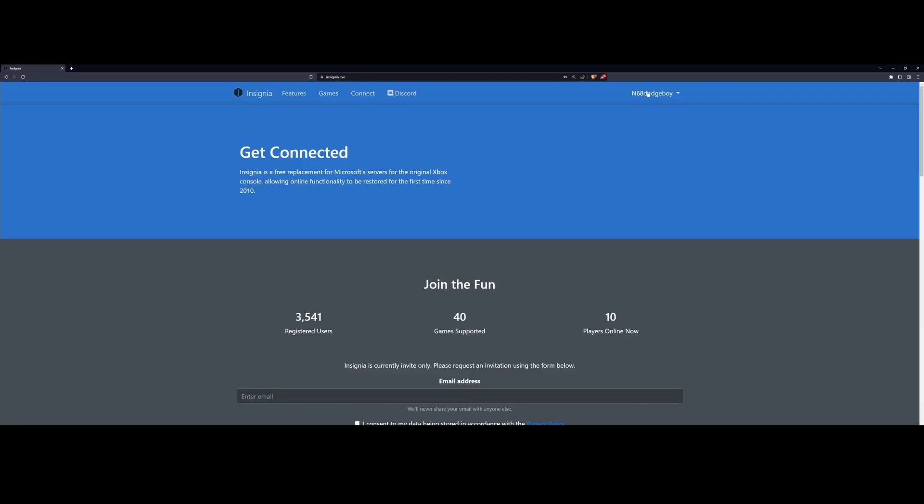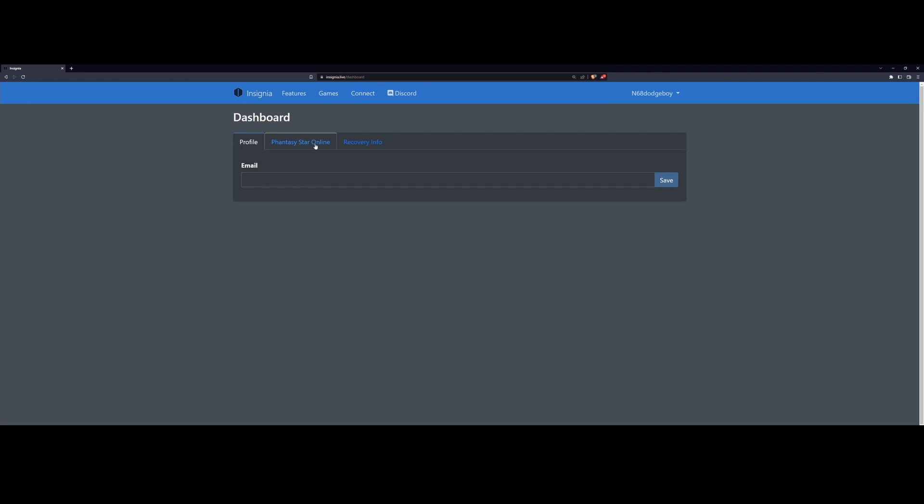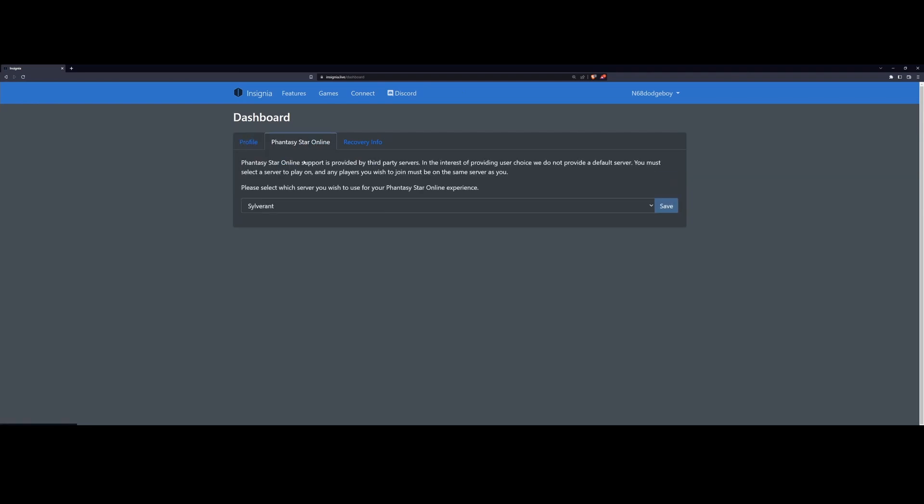Once you sign in, you'll see your gamertag up in the corner. Click it, go to Dashboard, and there's a tab that says Phantasy Star Online. Once you click it, it'll give you a few options. I already set my server before, so when you look at this for the first time it's going to say none. There are two server options here for playing Phantasy Star Online.